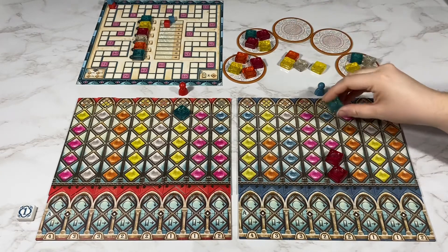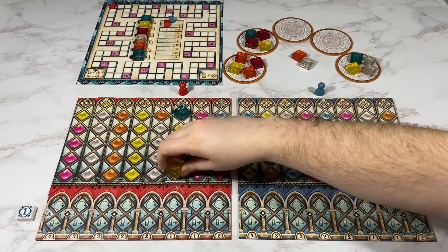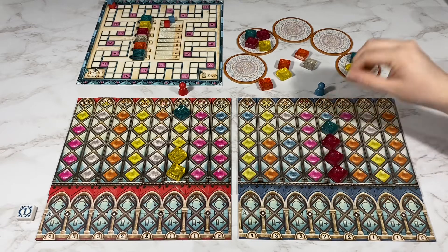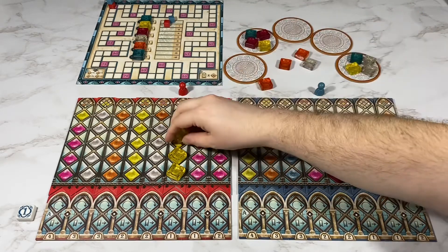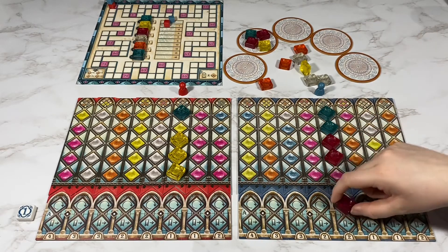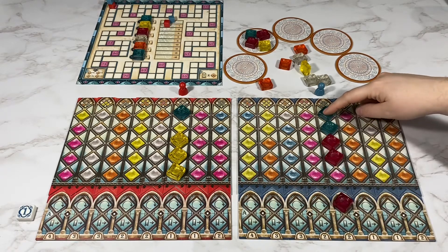I'm going to take this blue tile. My opponent is going to take these two yellows. I'm going to take this pink tile. My opponent is going to take the yellow and I'm going to take the blue. I'm going to score this one by putting the pink one down here. That's two points, plus two more points for blue, so that'll be four points.